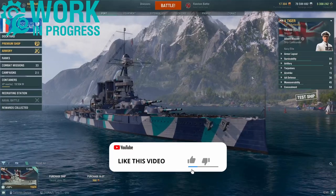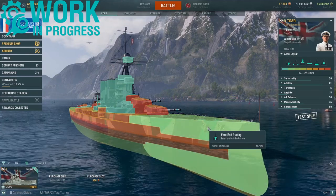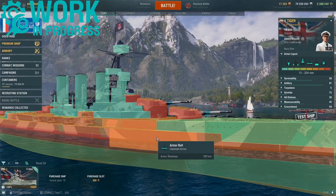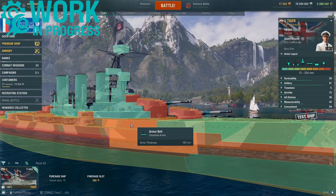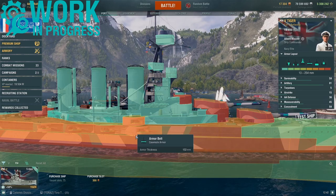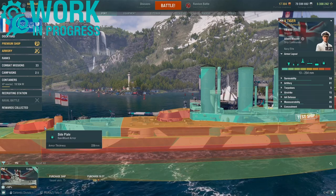Starting with the armour layout: Tiger gets a fore-end plating of 16mm for both the deck and the side plating. It does get a fore-end armour belt of 102mm. Here under the turret, 102mm, extended up. The casemate armour is in multiple sections — this is 127mm including the upper casemate, which is very strong. The deck itself is 38mm. Moving across, 152mm of casemate armour — exceptional. The belt armour is 229mm, and this extends right up to the rear turret.